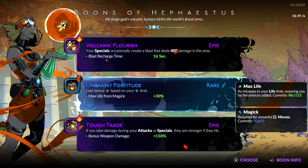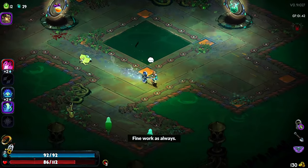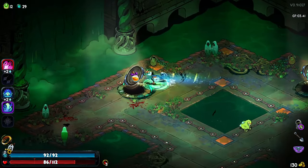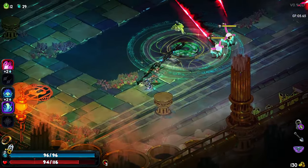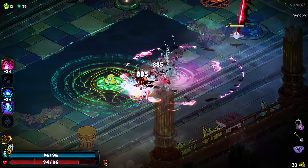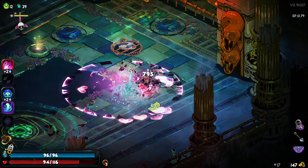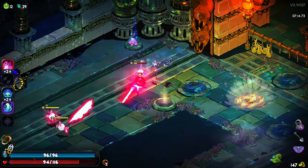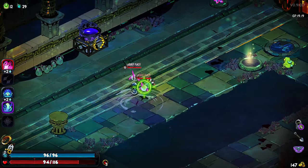Because we are attacking so slow, we will get hit occasionally. So in this case, when we get hit — and I'm saying when, not if — we reflect damage, and at the same time we do more damage. That's kind of the idea here. Let's see how it's gonna go.